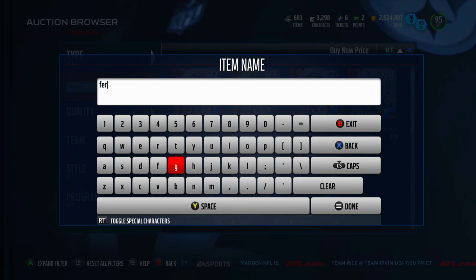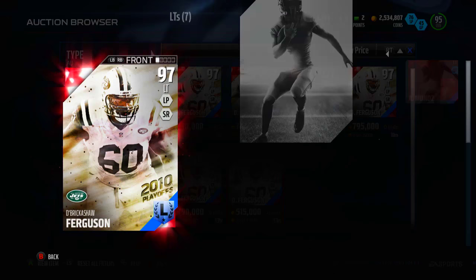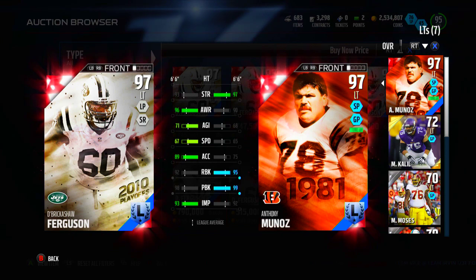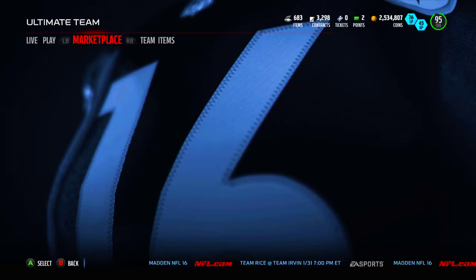He's a 97 overall at left tackle — pretty good player. Stats: 93 strength, 92 run block, 98 pass block, 93 impact block, and 89 acceleration — which is actually very fast. On offensive lineman cards, acceleration is the key stat because that's how fast they get up to speed and can catch up to defensive linemen. I think I'm gonna stick with Anthony Munoz though — better run block, better pass block, very similar impact block, and much better strength. Ferguson's real advantage is that 89 acceleration, which is absurd, but at 750K — no way.